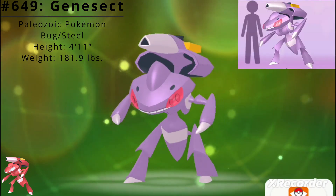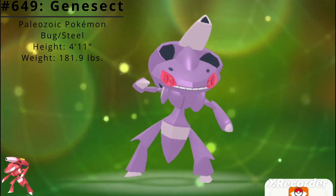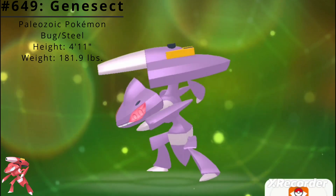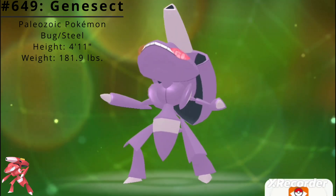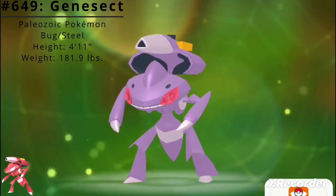Genesect has a height of 4 feet 11 inches and a weight of 181.9 pounds. Genesect has the ability Download, which compares an opposing Pokémon's defense and special defense stats before raising its own attack or special attack stat, whichever will be more effective.